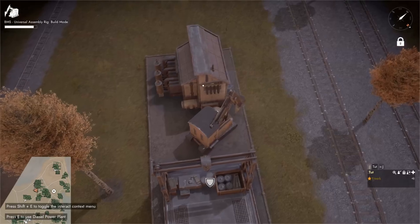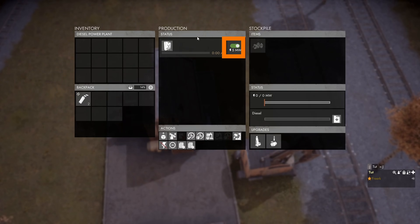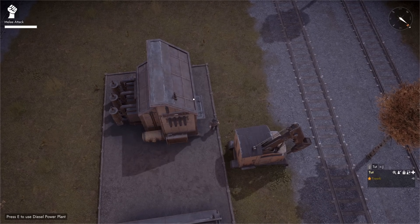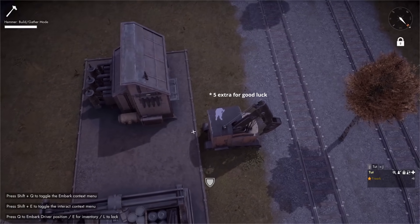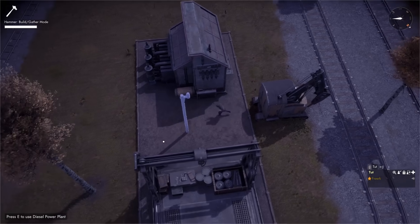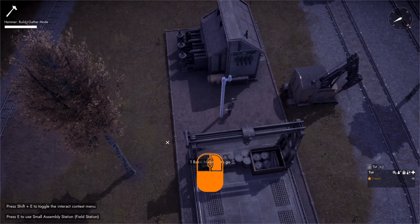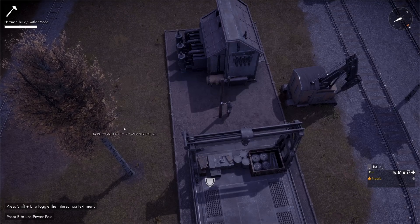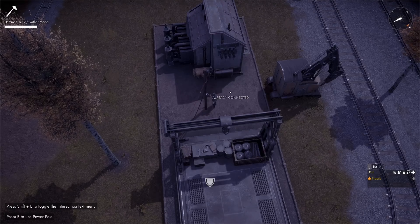With the diesel power plant built, we drive our CV to the side and press Q to hop out. We come to the diesel power plant, press E to open it and click the button in the production panel to turn it off — that way it won't start consuming diesel right away. We open our CV, grab 25 basic materials, equip our hammer by pressing 1, press B to open the build menu and select the power pole. We place it between the small assembly station and the diesel power plant, left click to place the blueprint, then right mouse button to hammer in the basic materials. With the power pole built we press B to select the power line, connect from the small assembly station to the power pole, and again from the power pole to the diesel power station.